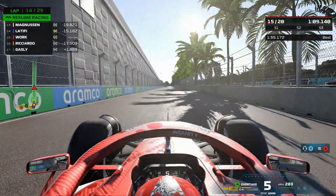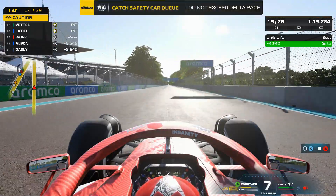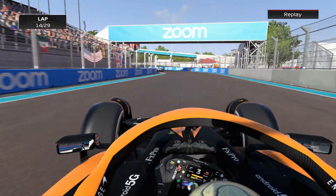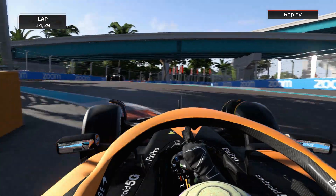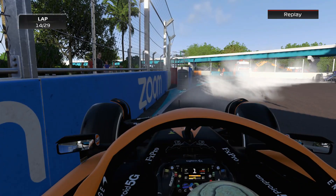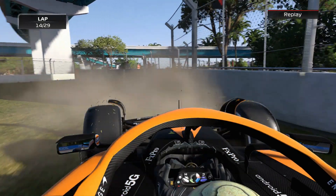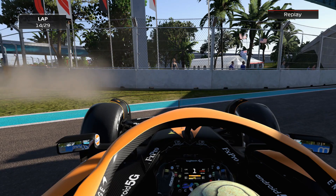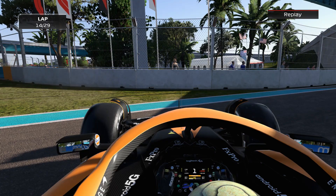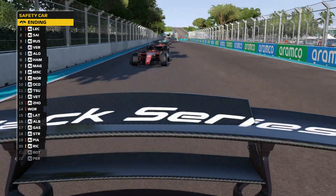I cannot believe this. Sainz won't be happy — he's just boxed and could potentially have been ahead of his teammate had the safety car come out a bit earlier. As for Ricciardo, he was trigger-happy on the throttle, may have got wing damage clipping the barrier. He tried to turn it around from the grass and then just stopped. You can't park it there, mate. Now the safety car is ending at the end of lap 19 and the pack has closed back up.